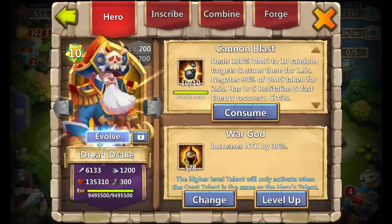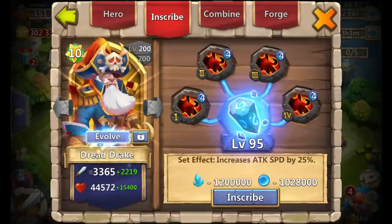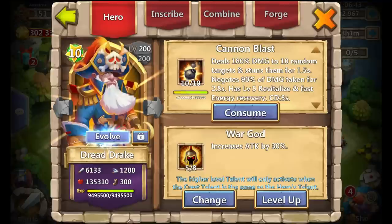Next is my Dread Drake — 10 of 10 Cannon Blast, one of the arena heroes not going anywhere for a long time. It's a 5 of 8 War God with a level 4 Berserk crest set and level 95 inscription. War God on Dread Drake, along with Harpy Queen and Warlock — a lot of times teams don't even get to the altar.